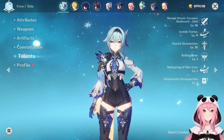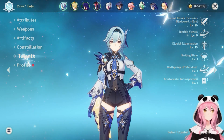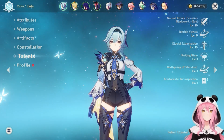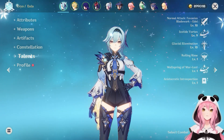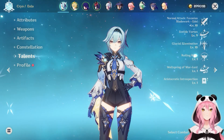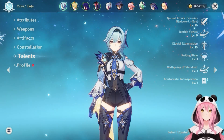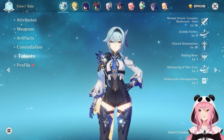Hello everybody, Calamity here, and today I have a character guide that was requested by y'all in the comments. Today we're going to be talking about Eula. We're going to go over everything we need to know about her from her talents, weapon recommendations, artifact recommendations, constellations, team comps, and last but not least, a combat showcase at the very end. I want to give a shout out to my homie Homegrown for letting me borrow his account because I do not have Eula on mine. This is probably going to be a long video, so let's get started.